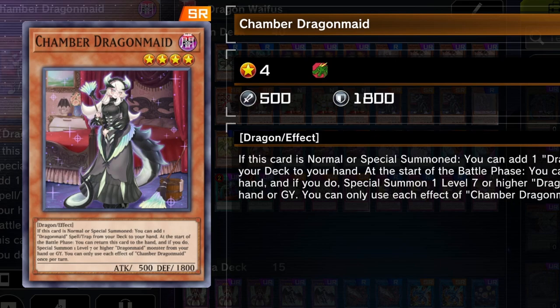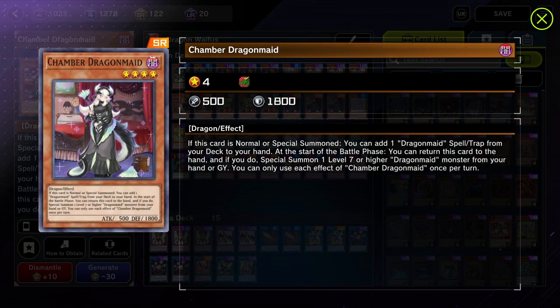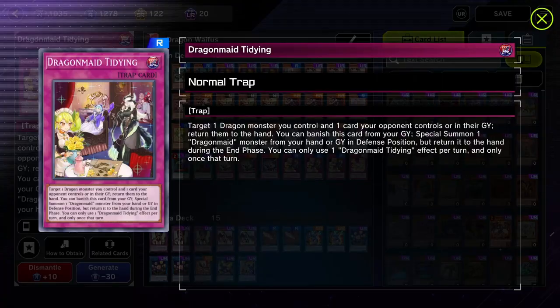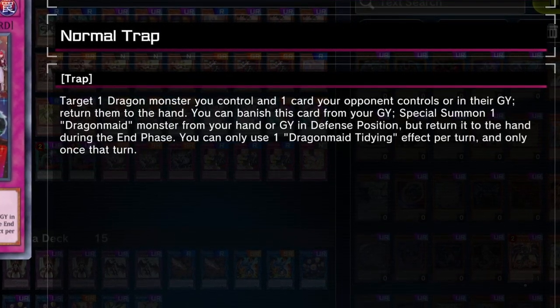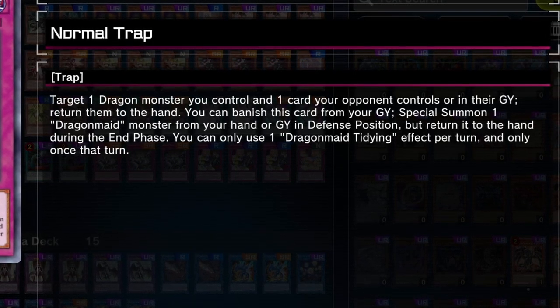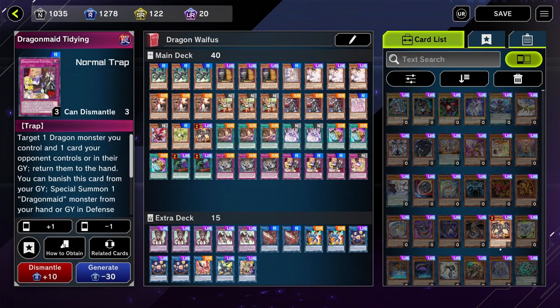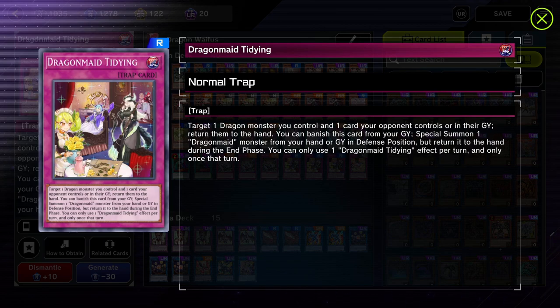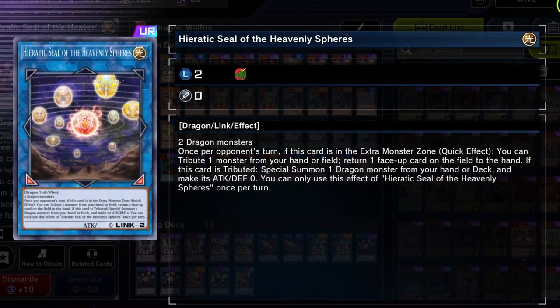Chamber is the make-it-or-break-it for this entire deck because she is what allows us to get going. Since this is a control variant of Dragon Maids, we most of the time want Chamber turn one if possible. Being able to get her out onto the field leads us to one of our best turn ones possible, which is using Chamber's effect to search for Dragon Maid Tidying. What this card allows you to do is target one Dragon monster you control and one card your opponent controls — you return them both to the hand. While it's in your graveyard, you can special summon a Dragon Maid monster from your hand or graveyard in defense position, but you have to return it to the hand during the end phase. You're usually going to try to have Tidying and Heretic Seal on the field turn one so you can be ready with the plays turn two.